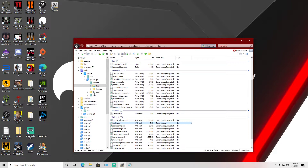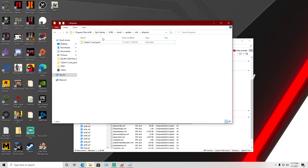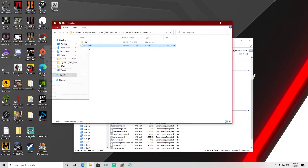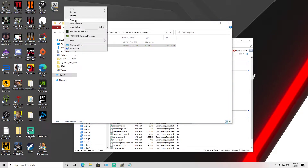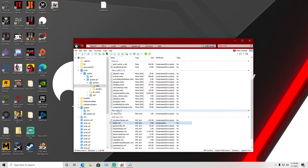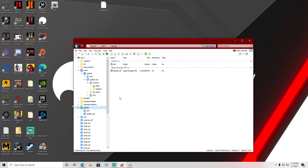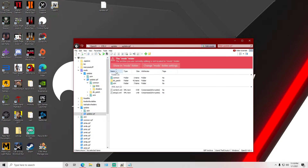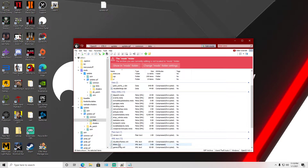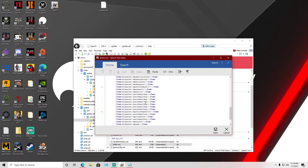If at some point it doesn't work, make sure you copy and make a backup of the original dlc_list.xml from your GTA 5 folder before editing, so you have a fallback. I'm going to make a copy of mine since this is an unedited run. Now head back into OpenIV, navigate to update, then common, then data.